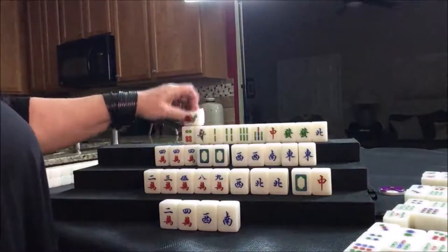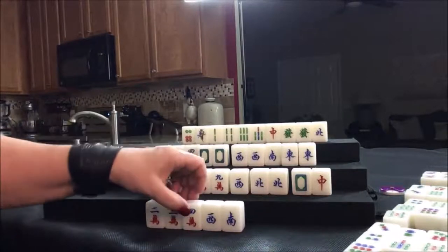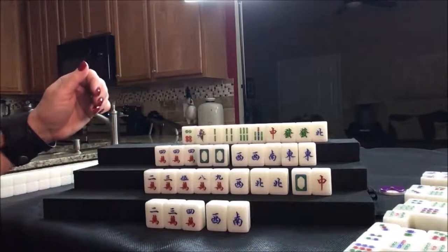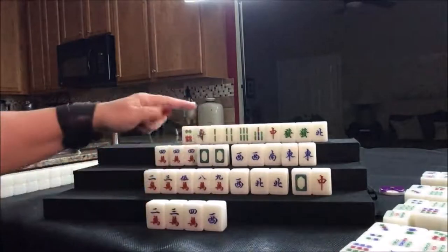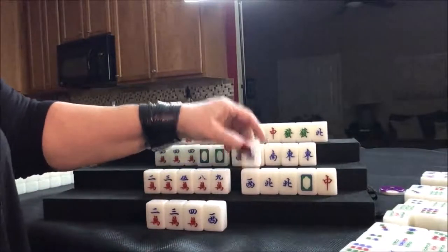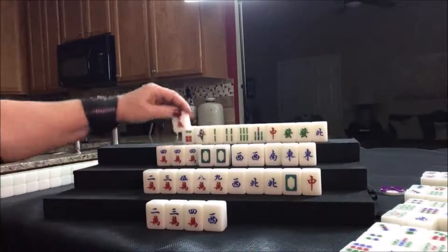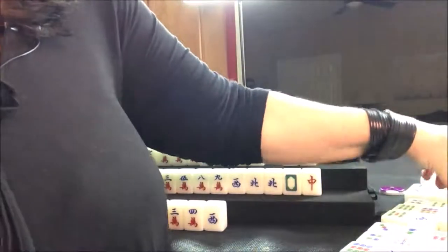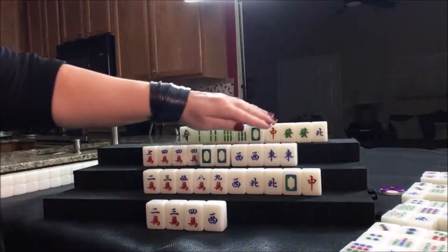Nobody can take it, so draw for south — they got a south tile. Let's discard the south. There are only four of every tile. Draw for west — seven crack, let's discard the south. Draw for north — white dragon drawn. We can discard the six dot, that's not helping them at all. We're getting to where the rubber is going to meet the road with these honors. Draw — seven bam. Drawing for south — seven dot. Drawing for west — flower drawn, four flower, that's not helpful for them. Eight dot drawn.